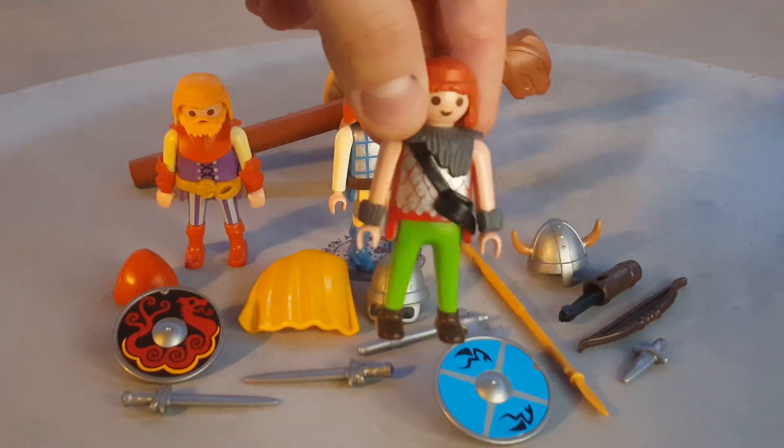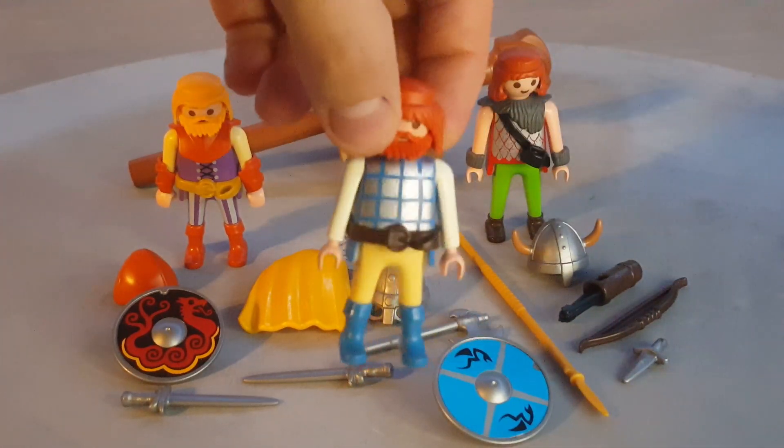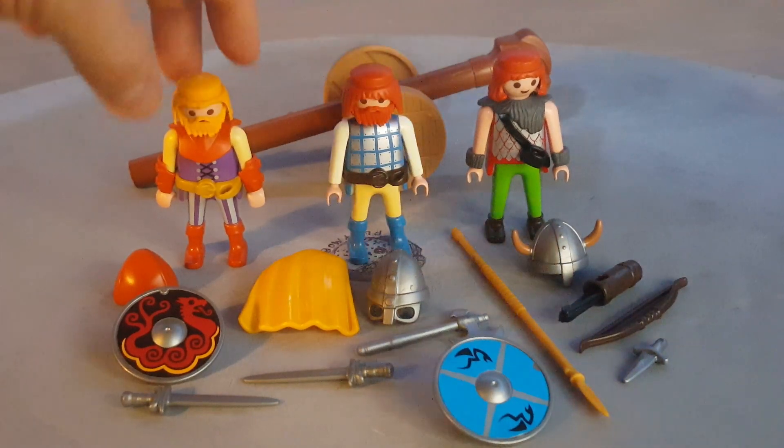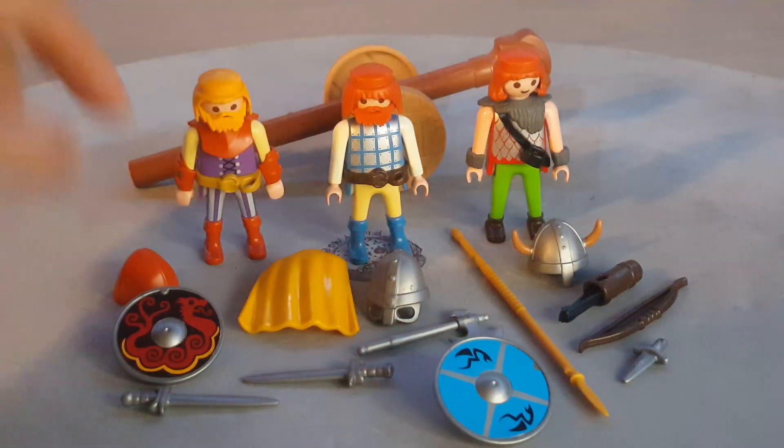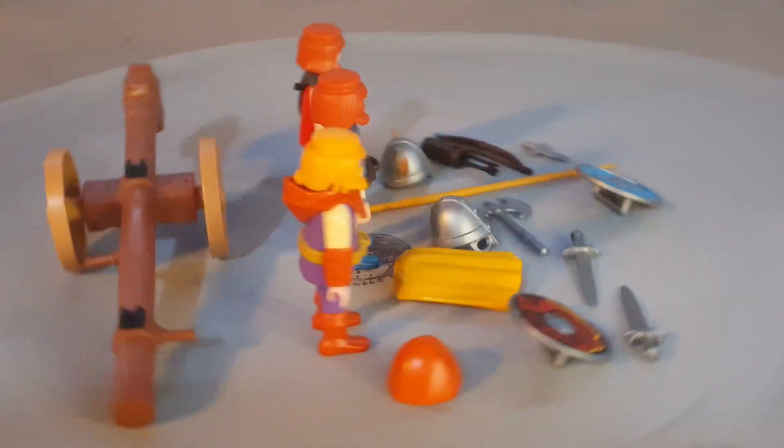This guy here has a matching wrist cuff. This guy here has a sword holster on his belt, same for this guy. All his wrist cuffs, boots — everything matches including his hat. And this is how their backs look.